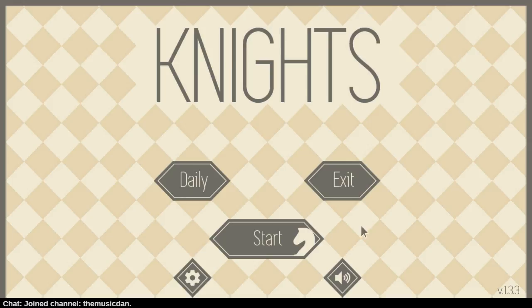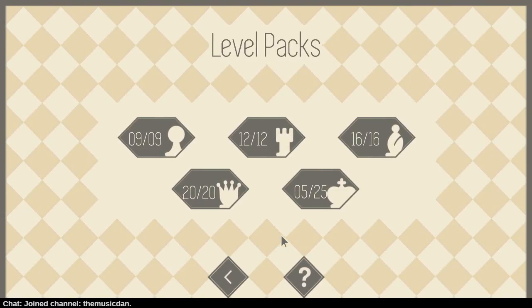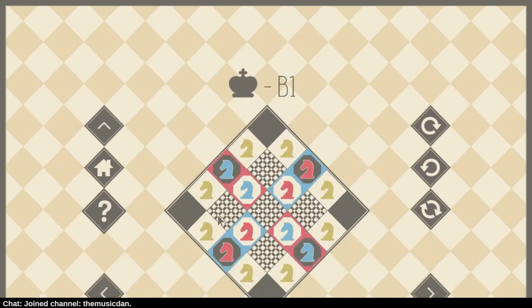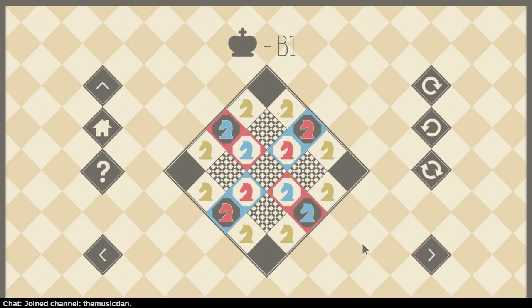Welcome back, let's continue where we left off. All of you who saw me play this last time, like a year or two ago, will appreciate that we're coming back attempting to complete the king level pack. The point is that you want to get all the blue knights on the blue squares and the red knights on the red squares, and none of the knights ever get to capture each other. This should be super complicated — but wait, those yellow knights are in the way, that's the deal.